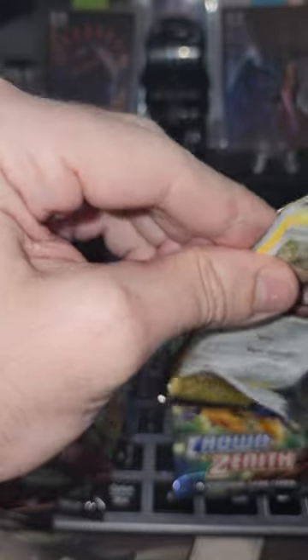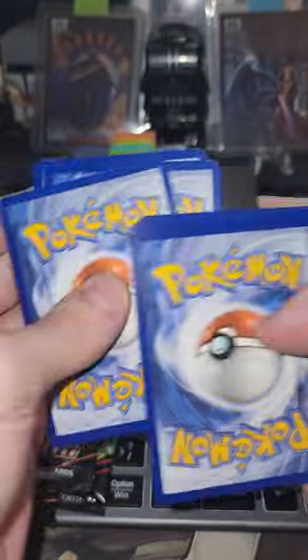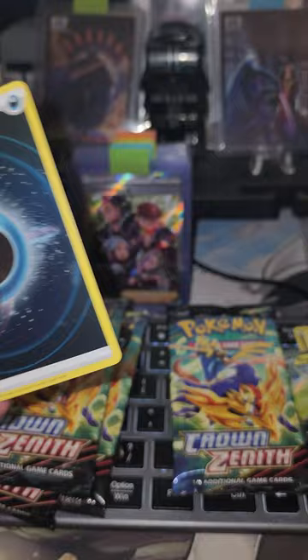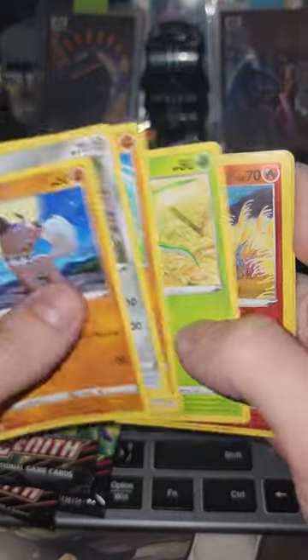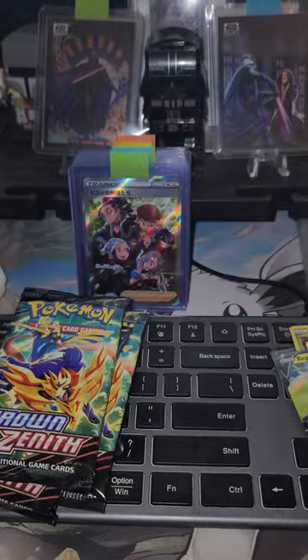Last two packs of the first box. Code card — we have a Reverse Dark Energy and a Tane Growth Non-Holo. Last pack of the first box, let's see if we can get some luck here. Code card — Sandalette and an Oranguru. So no character rares, no secret rares on that first box.